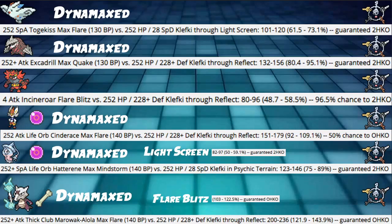Let's move on to Damage Calcs — all of these are defensive. First, Dynamaxed Max Invested Adamant Togekiss Max Flare into our 252 HP / 28 SpDef Klefki through Light Screen hits 61.5 to 73.1%, which is a guaranteed 2-HKO — we're guaranteed to live. So you expect them to Max Flare, you set up Light Screen turn one and live, set up Reflect next turn and live again, and then T-Wave, which is really good.